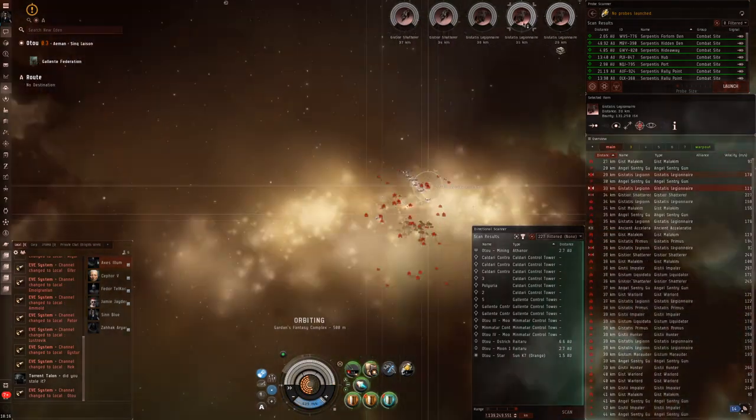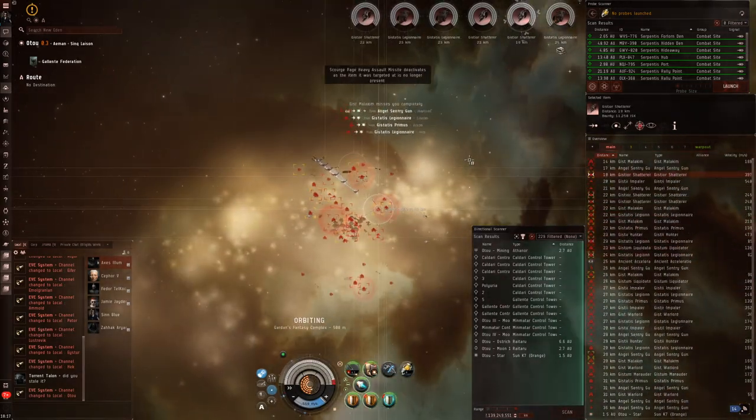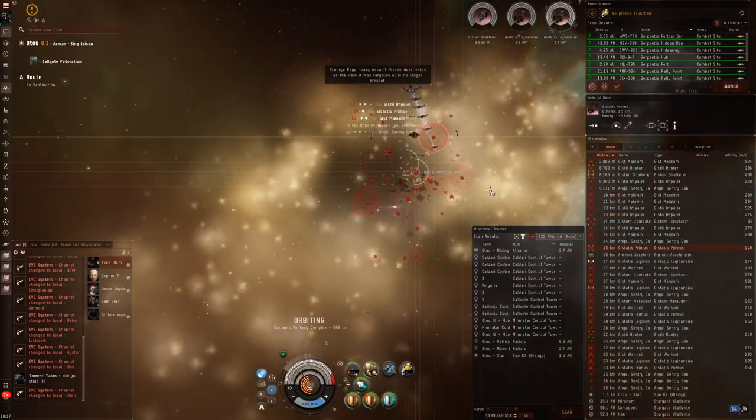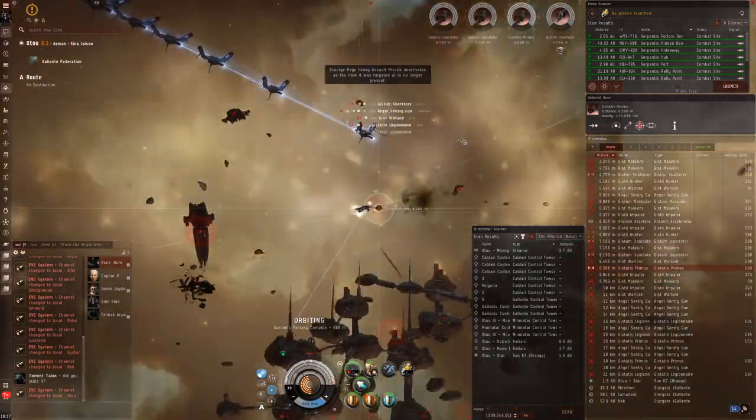Second pocket, very similar to the first, still quite easy. There's less smaller things, which is good - less frigates, less destroyers. Destroyers aren't too much of an issue, you can work through them incredibly quickly. I usually do cruisers first and move on to the battleships.